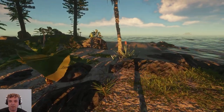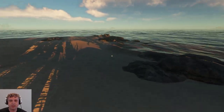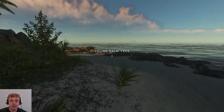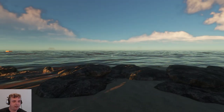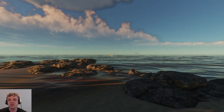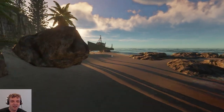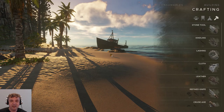One of the things they added in this build is drift - we have currents. What this means is your boat can drift off. You can see in the distance there - my poor raft is already drifting away. We're going to check on that one later and see where it all went. Current is definitely a thing.